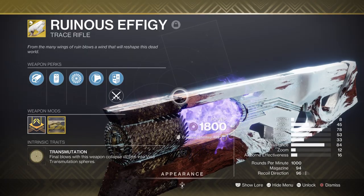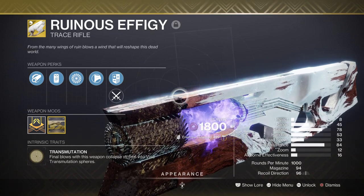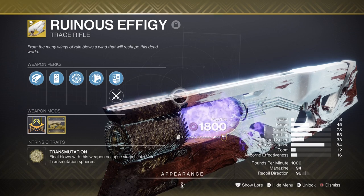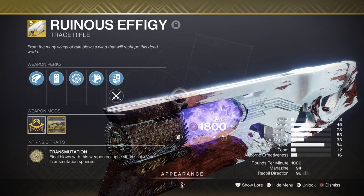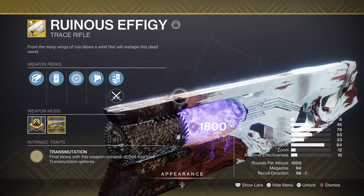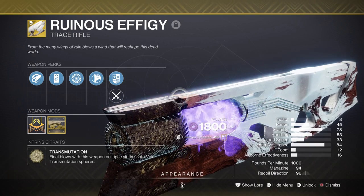For weapons, we have Ruinous Effigy as the main primary weapon we'll be using to master this build. This season, Trace Rifles are among the many weapons to use against certain champions, so now is the perfect time to use and abuse this setup before those champion mods go away. Although not super powerful on its own, the weapon is designed for the user to make full use of the Void Orb created. Upon turning your enemy into a Void Orb, you can do a Light Attack Guard — which can block incoming damage and blind targets — and then use a Heavy Attack to clear areas and heal if you have the Catalyst. Sadly, its effects are only limited to minor enemies and Ultras, as bosses require something harder hitting for bigger threats.